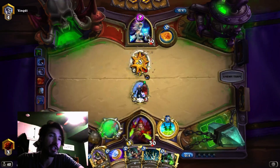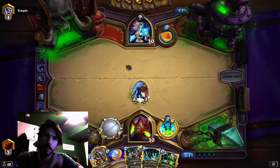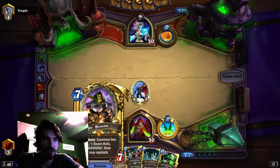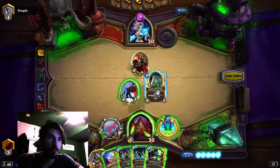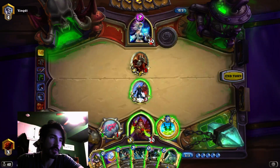I don't know if we can keep all three of these, but it's pretty good. If you coin the Deadly on 2 to kill something, then you could play the Earthen on 3 while you still have the Deadly to protect the Earthen. I almost want to keep the Azerjik, but let's look for something better like Violet Teacher or SI:7.